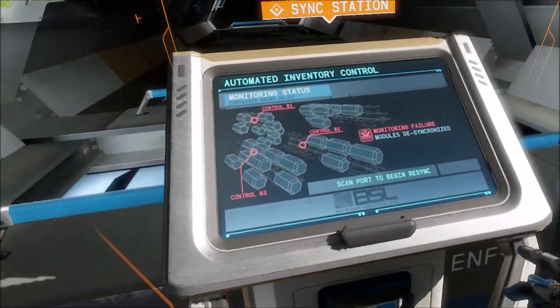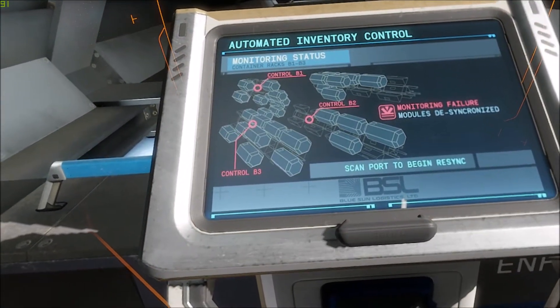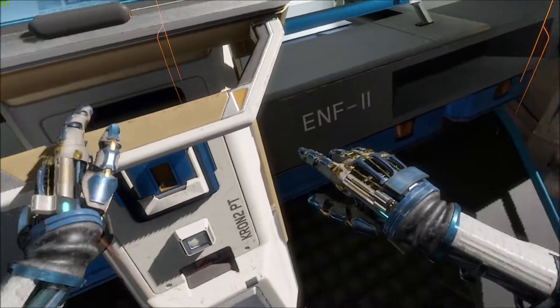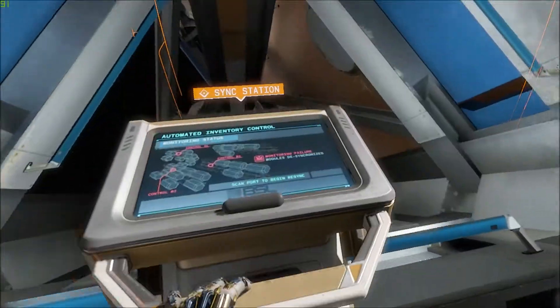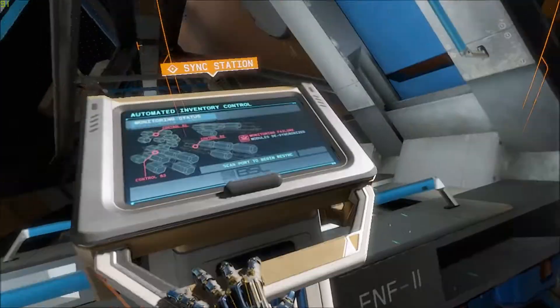Liv, you were right — the inventory control system is out of sync. Probably got knocked off cycle by one of those pulses. In order to resynchronize the inventory system, you'll have to quickly scan each of the three I.O. ports in the container field. Hera, mark the location of each I.O. port on my HUD. Once you scan the first I.O. port, you'll have roughly 70 seconds to scan the other two. If you don't make it, the system will reset and you'll have to start again.